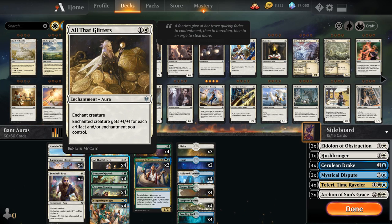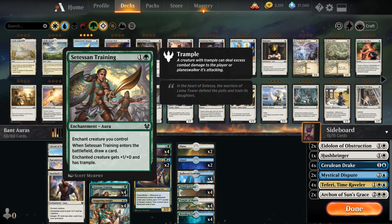We've got the full playset of All That Glitters, giving the enchanted creature +1/+1 for each artifact and/or enchantment we control, which can definitely add up. We've also got the full playset of Satacent Training, giving +1/+1 and trample — a nice way to get past chump blockers — and it draws a card when it enters the battlefield.